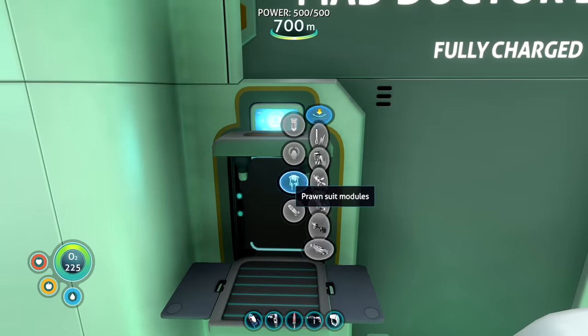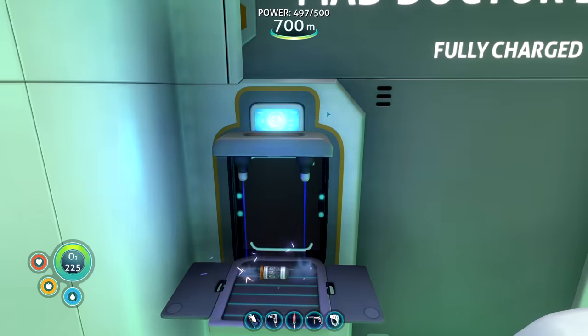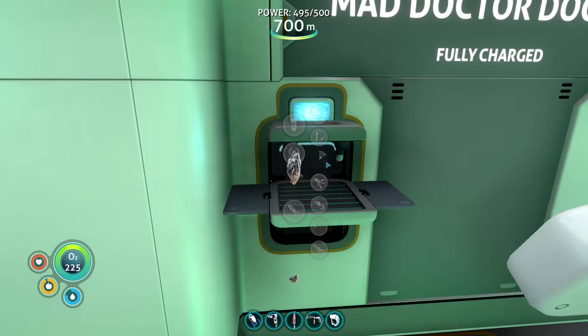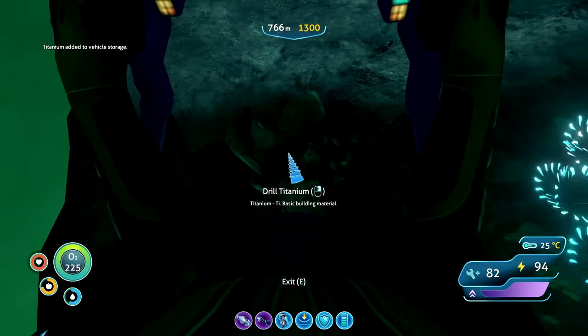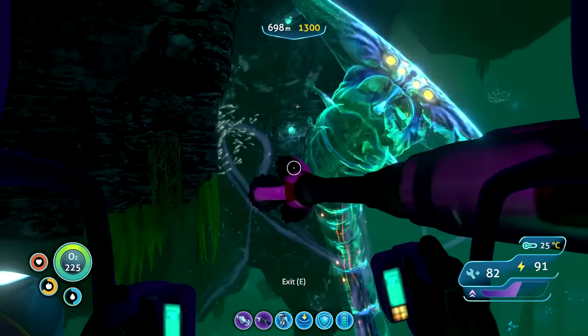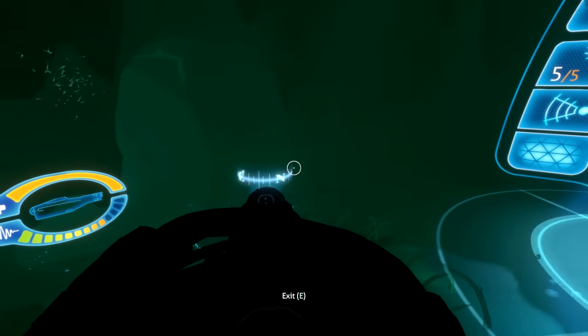I finally had enough to upgrade my prawn suit with MK1 to allow me to mine in the lava zone, which is really important. I also got the prawn suit jump jet upgrade - this made me fly up so high so quickly and for so long. The only thing left was getting the rest of the materials for the lava base. Strap in ladies and gentlemen, because now it was time to go back into the lava zone.